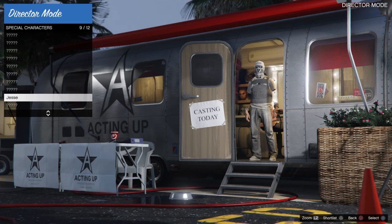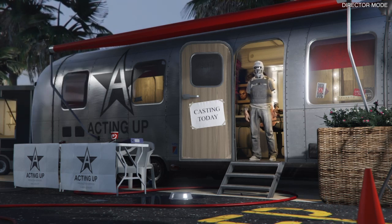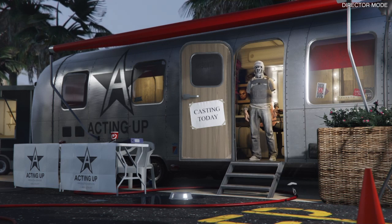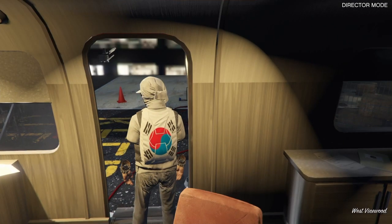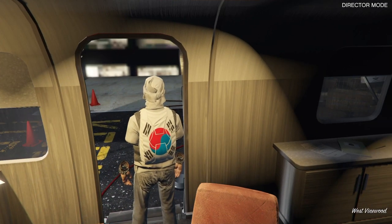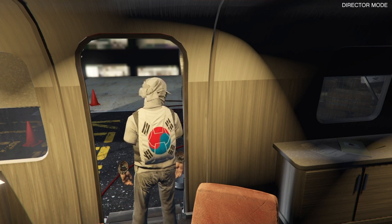Once you hit circle one more time, go down to Special Characters, select your special character — I'm using Jesse — and you're going to be frozen at this point. It's very important: hold down your interaction menu, hit up on the d-pad five times — you won't see it but you have to listen for the click. Once you hear that fifth click, hit X, then hit up on the d-pad one more time and hit X again, and then you'll be unfrozen.